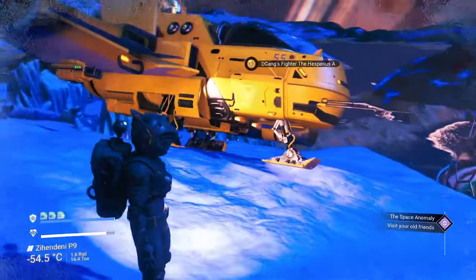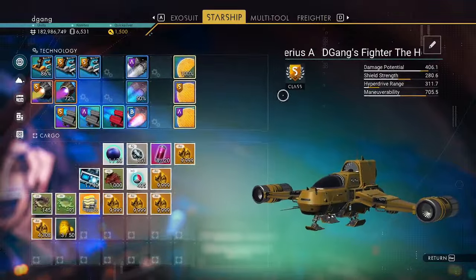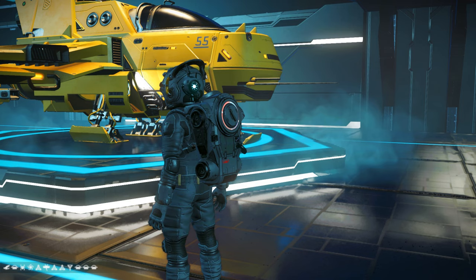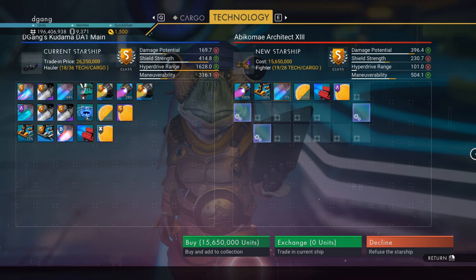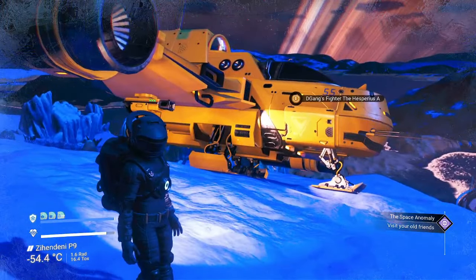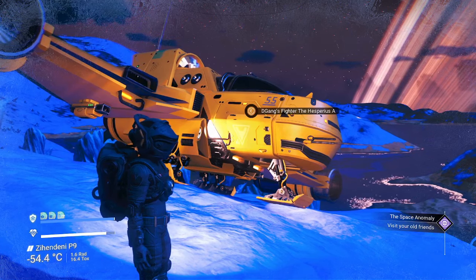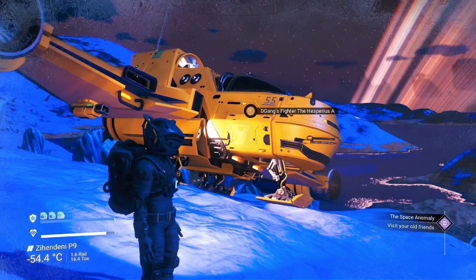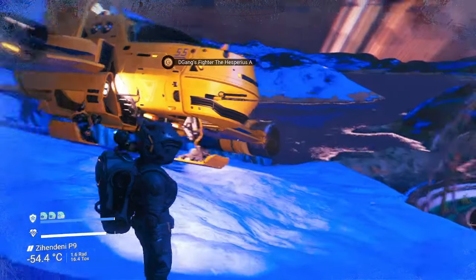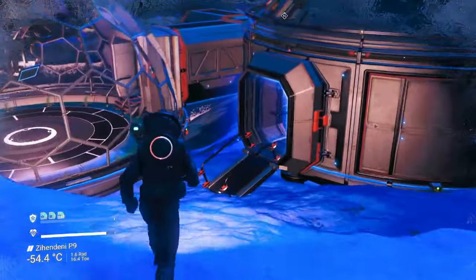There are a couple of things to talk about. One is this Starship S-Class, and if I can, I'm going to insert the glyphs for that and the system where I got it over this on the video. I don't think it's the best-looking S-Class fighter — I'll probably want to change to another one later — but I kept getting into battles between the freighter and the pirate freighter, and I realized I needed something with a little more umph than what I was using.